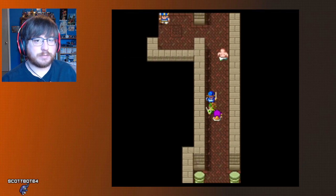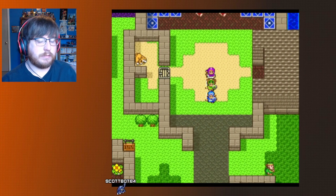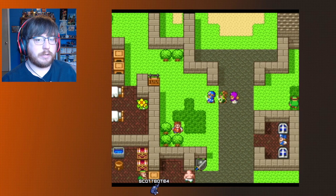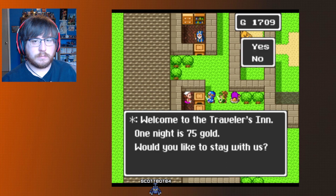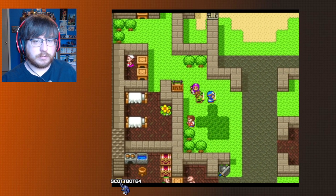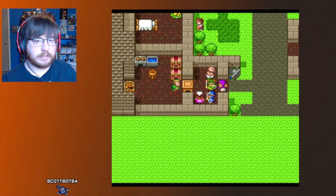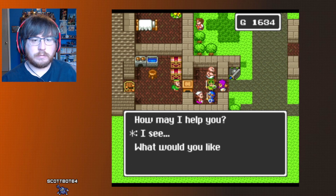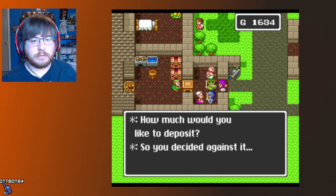How much gold do I have? Not as much as I thought — 5,000 total if I throw in the vault. 75 gold to stay at the inn — heal up. Let's throw the gold in the vault and then try to find that other town again. It's really important to find that key.